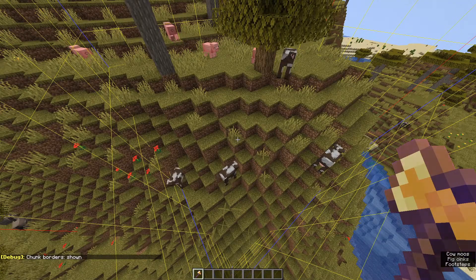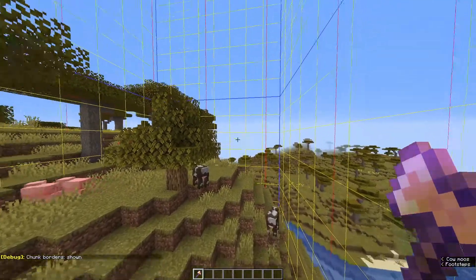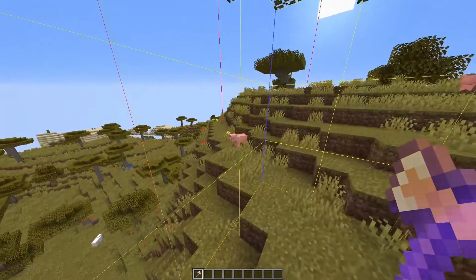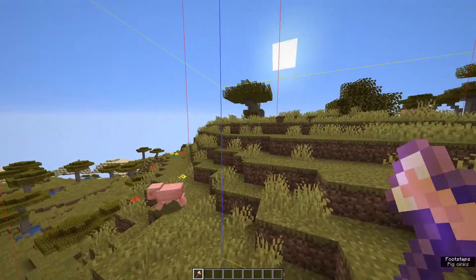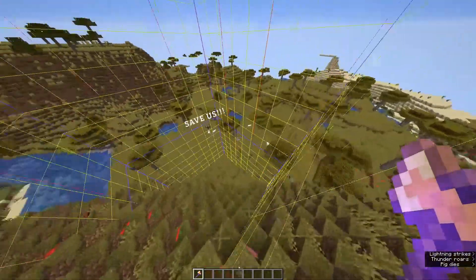The way Mjolnir works is it takes all of the entities in your current chunk. When you right click in the air, it will strike like a horn. You'll notice that animals, even if they're really close to you, just as long as they're out of the chunk, they won't get hurt.